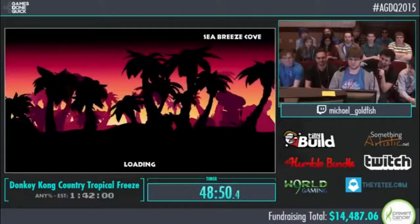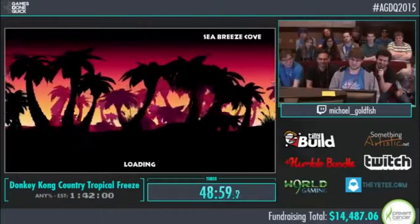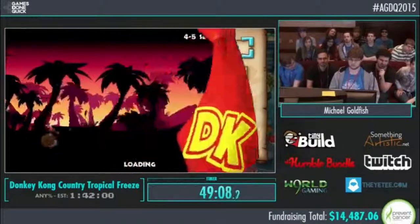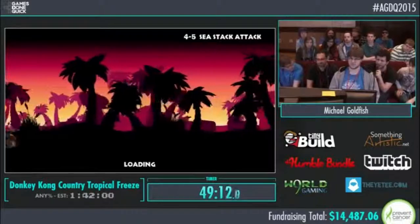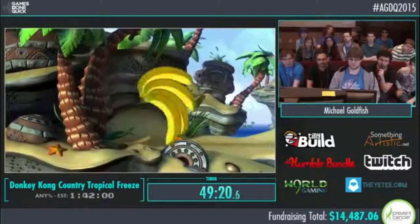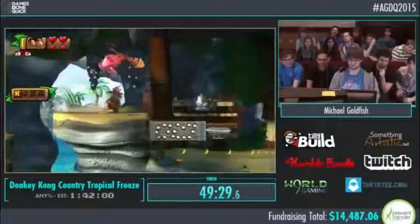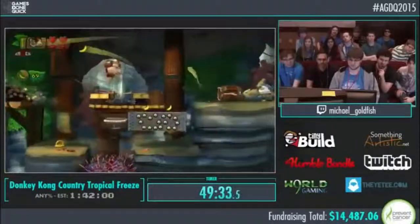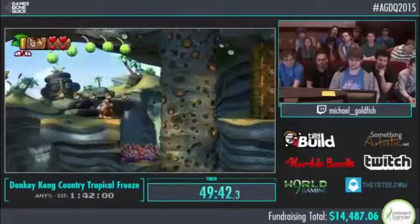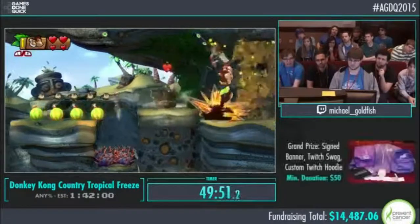Coming up is my favorite level in the game — this level is sick. In my opinion, this is the second or third hardest level in the game — it's top three. There are a lot of very precise tricks you have to nail, and any mistake will cost a lot of time or a death. That bomb throw — to note, it didn't hit the wall. It actually hit the penguin in front of the wall, and the penguin was close enough to blow up the wall. That bounce off the penguin as you grab the bomb is super precise. He's going to grab this bomb at the very highest point to save a little bit of time and start the next section quicker.